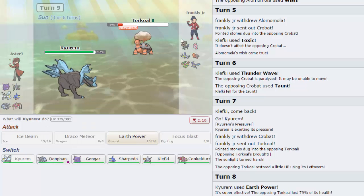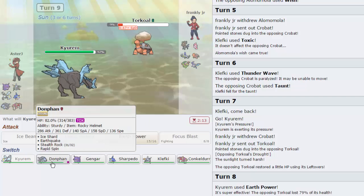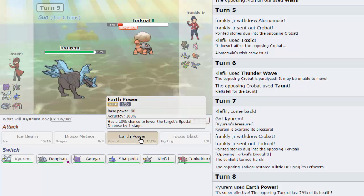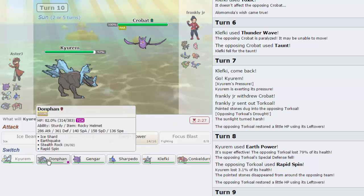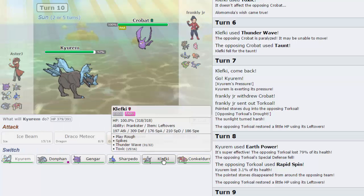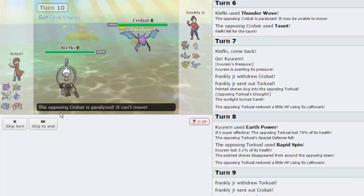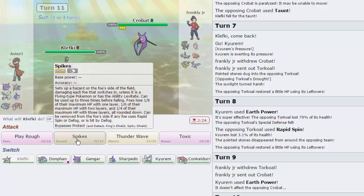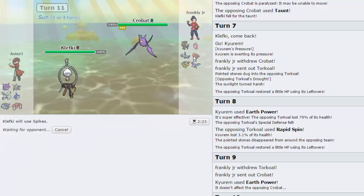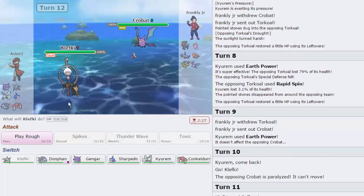I don't want to stay into Earth Power again as he has several good switches. I go for another Earth Power, then switch into Klefki since he has a chance to get Parrot. He gets full Paralysis - that's beautiful. I go for another layer of Spikes. If he wants to try Rapid Spin again I have Gengar as a spin blocker. His Torkoal is dead - that's awesome. Now I can go into Kyurem freely. He can't wish up his Torkoal because it dies to the Spike.